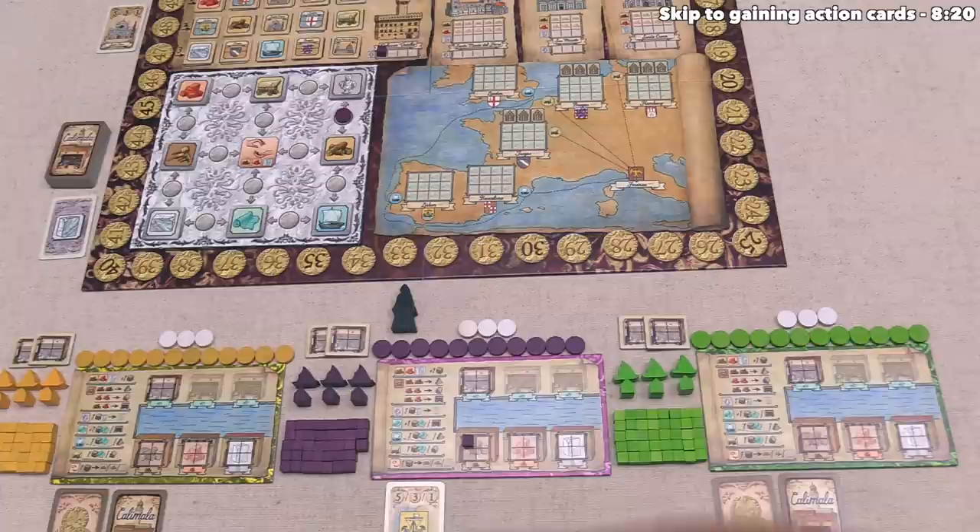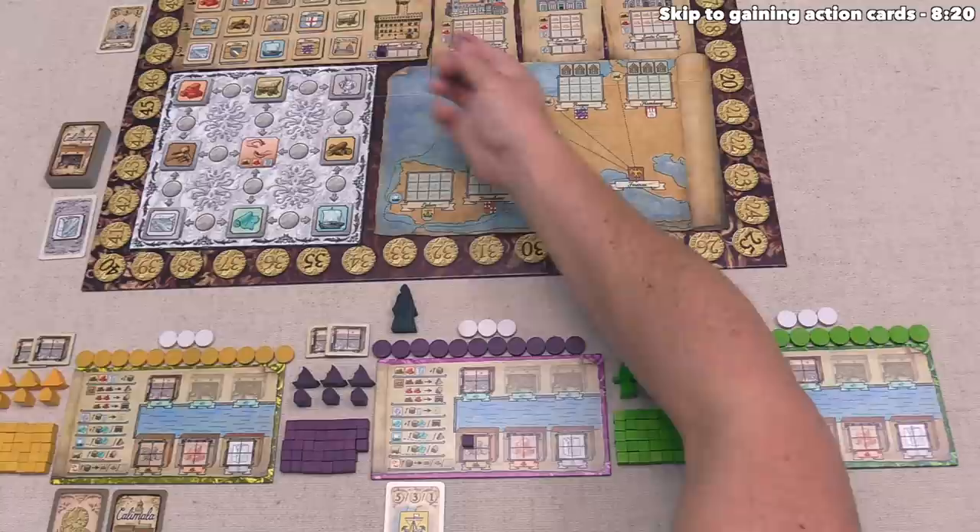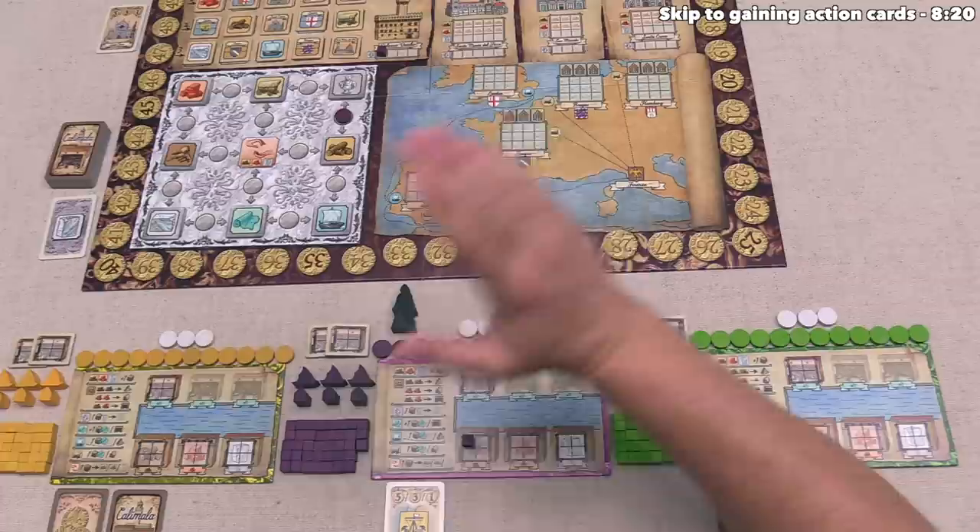Our marble is now a piece of art in the city council building, and that's finished our artwork action. We've performed both of these actions, and if there were any discs underneath the one we just placed, those would perform actions as well. After we perform these actions, we can spend more action cards if we had them, but we don't, so it looks like our turn is over. Play is going to move clockwise over to the yellow player.